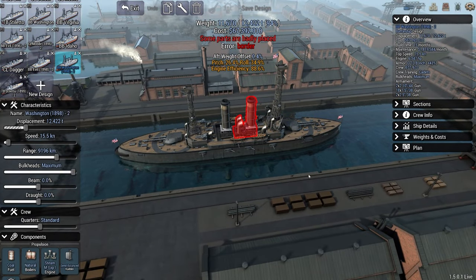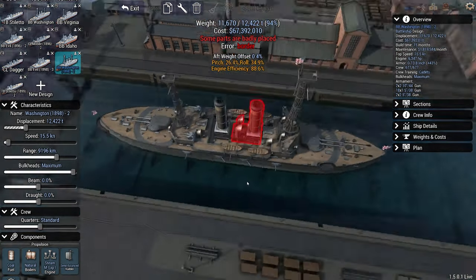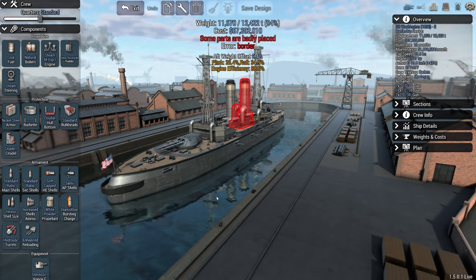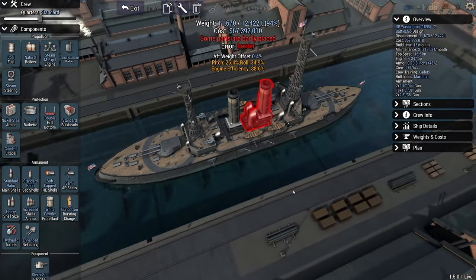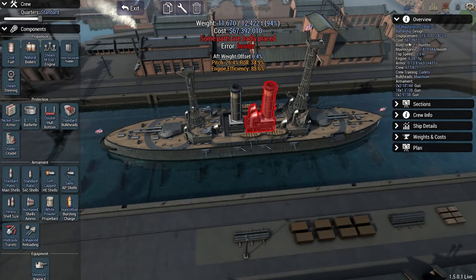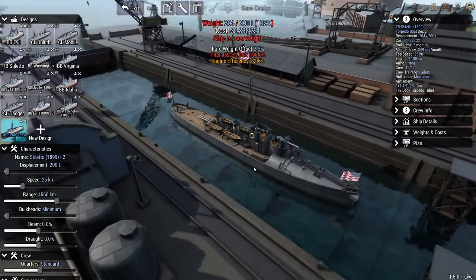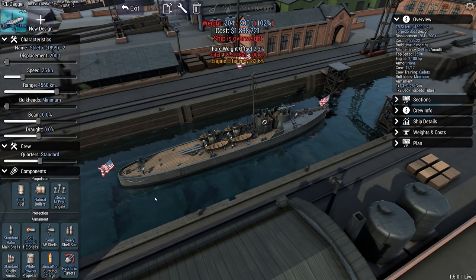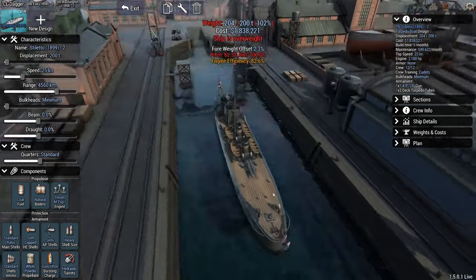Moving on, we have the battleship Washington — another refit. We got the big guns again and the latest and greatest in technology. It moves at a top speed of 15.5 knots, so it's not very fast compared to the Evo class or Idaho class, but it does pack quite the wallop. It is also our most expensive and kind of our export yacht. And here is our little Stiletto torpedo boat — the main upgrade was just the technology on the engines, making it a little faster. We can now do 25 knots, and we have the dual torpedo launcher.